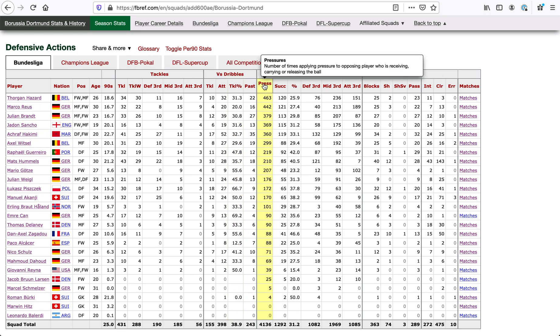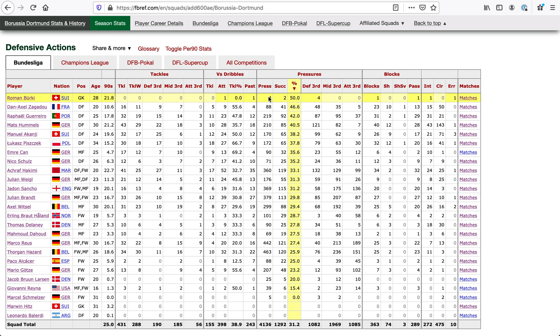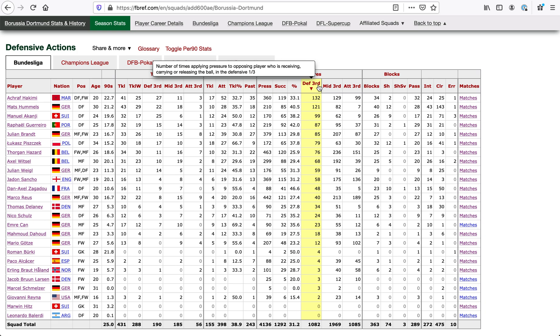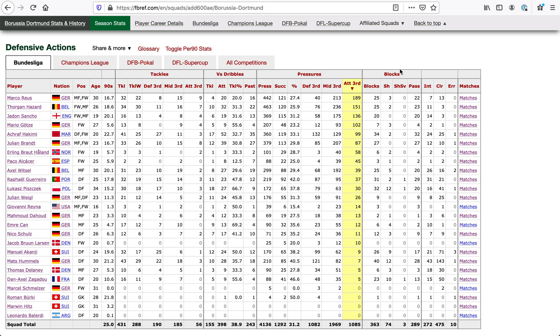We've got pressures — the number of times a player applied pressure to the opposing player who's receiving, carrying, or releasing the ball. Torgan is applying a ton of pressure. This is the success rate: how often the team won the ball within five seconds of that pressure. On a rate basis, the defenders are getting the higher percentages. You've also got pressures by each third of the pitch — Hakimi leads, then Torgan Hazard in the middle, Witzel fourth, and Marco Reus in the upper third.